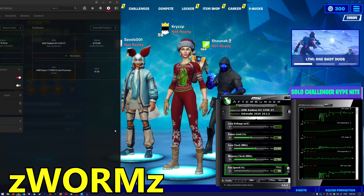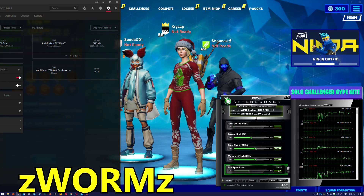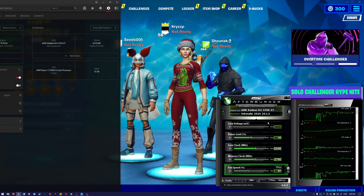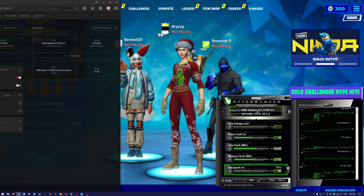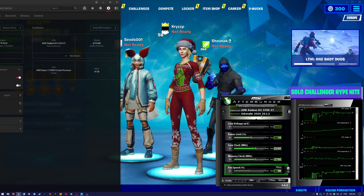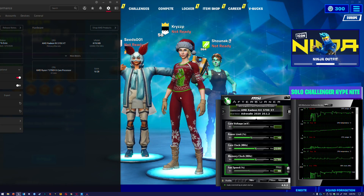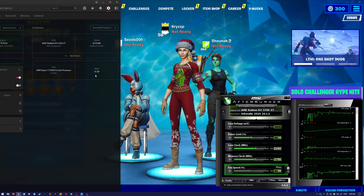Hello guys, welcome back to another video. Today I'm going to be testing the RX 5700 XT — it's new to the channel, not actually a new card. This is the PowerColor version, non-overclocked but with two fans, so it's not the reference version. We are running the latest AMD drivers, version 20.1.2, and I'm running it with the Ryzen 7 3700X and 16GB of dual-channel RAM at 3200MHz.